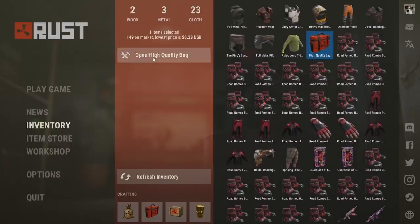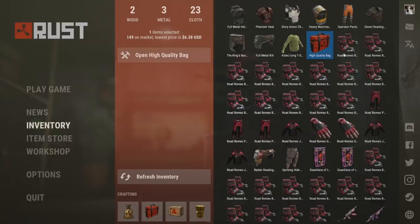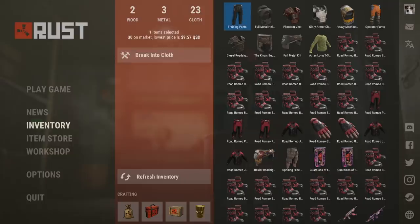The last high quality bag — let's hope we're getting something bigger out of this, otherwise we haven't made any profit at all. Training pants. They're not bad to get, but again, they are profit for one bag but not in total. So basically, that's what we got — it's not too bad, but all of these skins I basically own already, so I would probably have been better off just buying each skin individually.